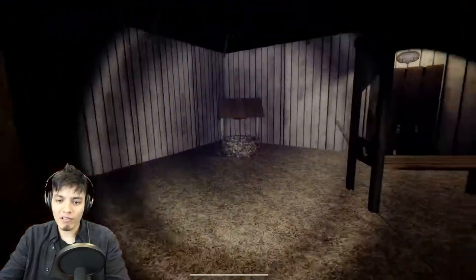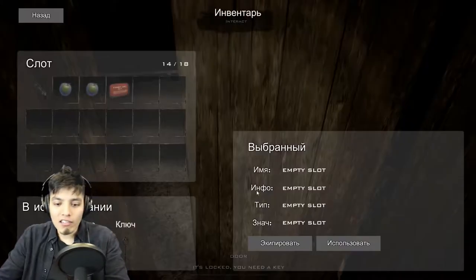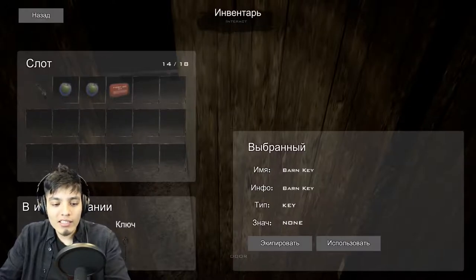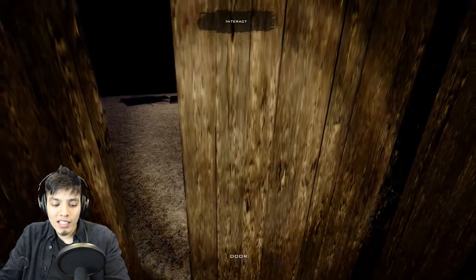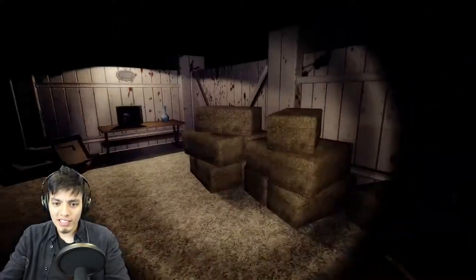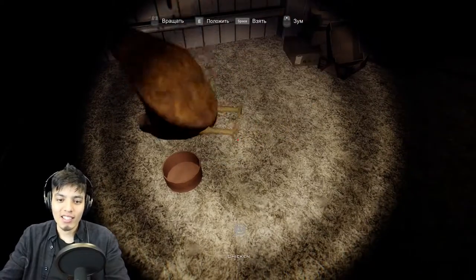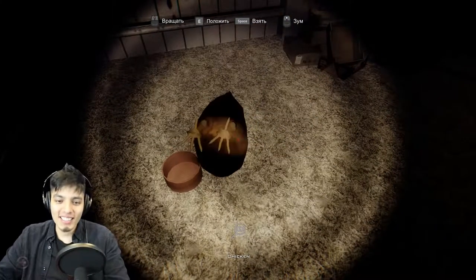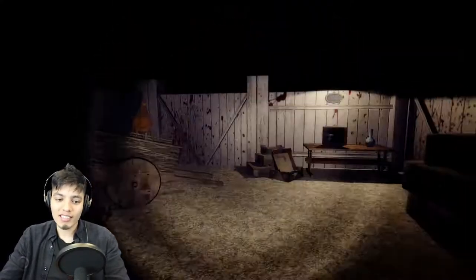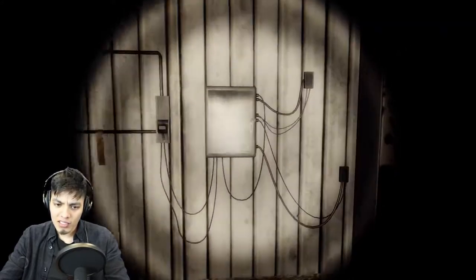Let's head out to the barn and open this door with the key. Press that one — wait, it didn't work. I guess we have to click on it. Oh my god, there's a chicken! There's two chickens! Why are there chickens here? Can we grab one? We can make it spin like crazy! Oh my god, look at the poor chicken. Okay, let's put him down, he's had enough.